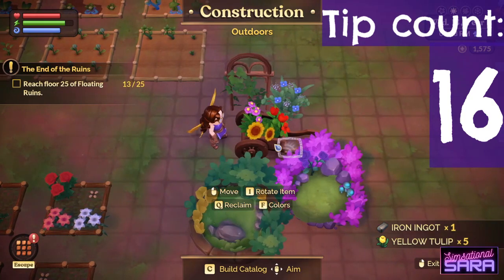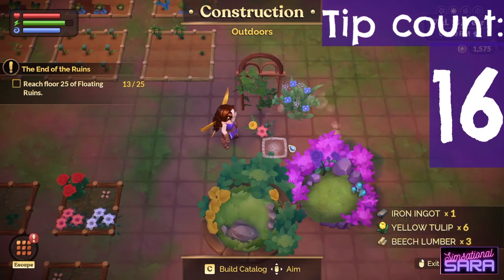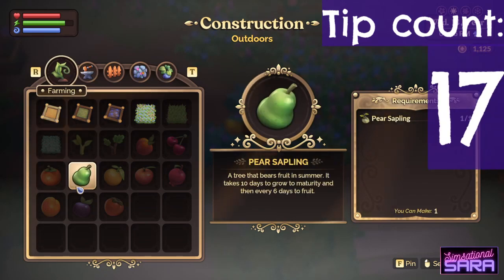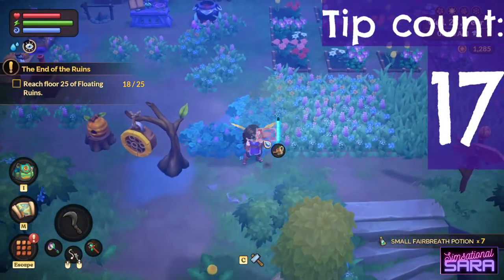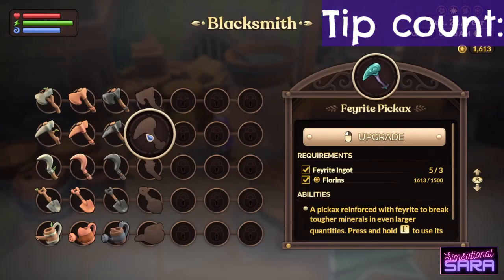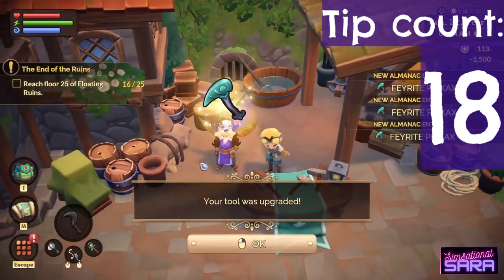You can even reclaim the materials once you've turned in the quest. To plant fruit trees, open build mode and in the gardening tab, you'll see an image of the fruit that the tree bears — click it and plant it. To upgrade your tools, go to Cinder on the docks and get it done ASAP.